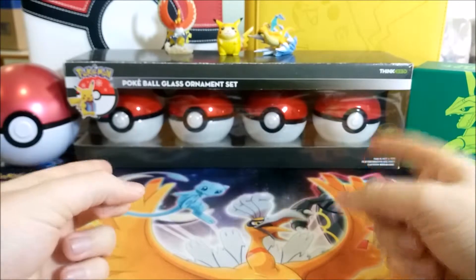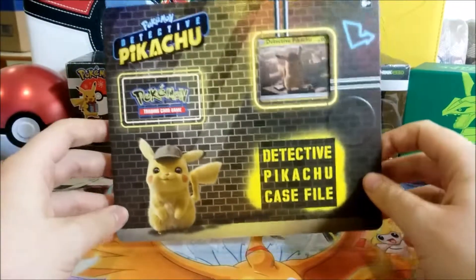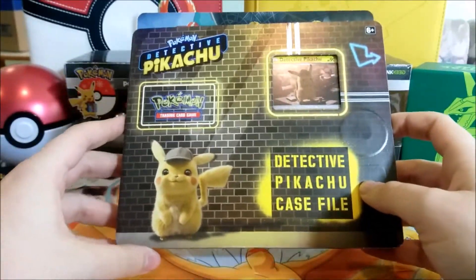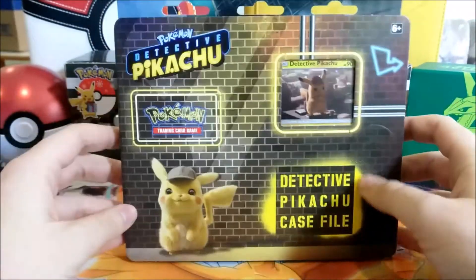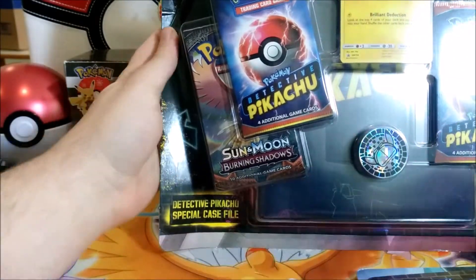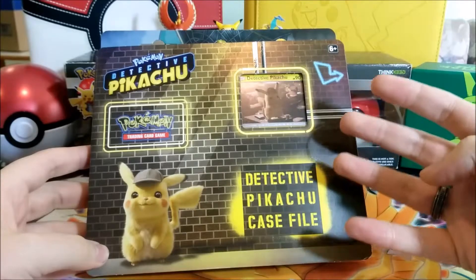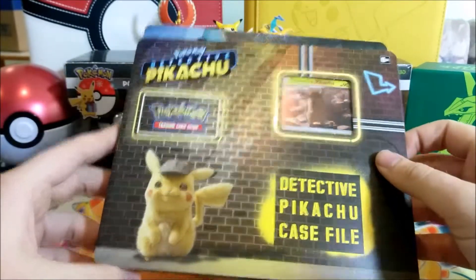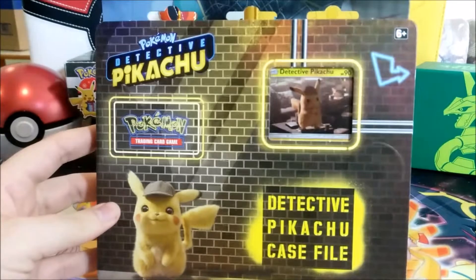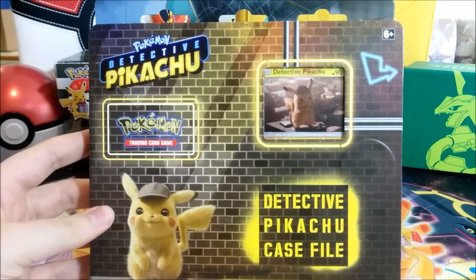Hey everyone, I'm here again and today we are opening some Pokemon cards — not just any Pokemon cards. We are opening the Pokemon Detective Pikachu case stuff. Basically we have six different products for this mini series. Today we have two to open: the Detective Pikachu Case File and the Detective Pikachu Special Case File. The movie comes out May 3rd in Japan and May 10th in America.